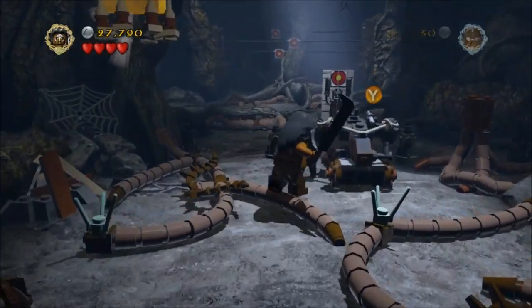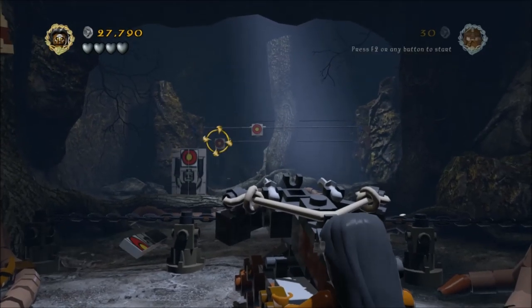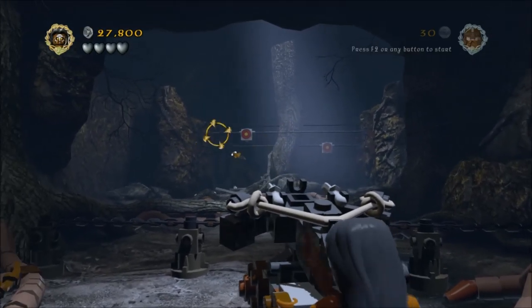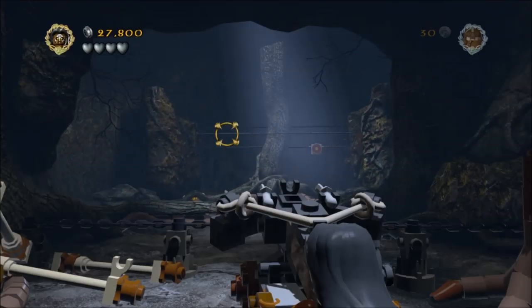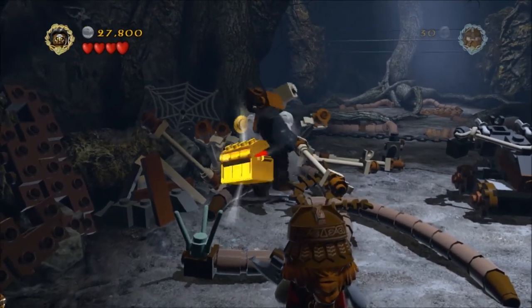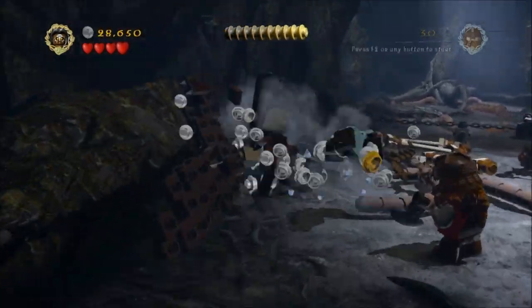Jump in this ballista and fire at the targets. All I had to do was hit all but one target, which is lucky because I'm not a terribly good shot. But as soon as I got that one there, a minikit appeared — there's still one left which I shot just to see what would happen, but not very much. Smash everything on the ground to access that minikit, or at least smash some stuff away.